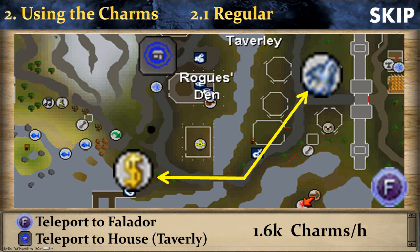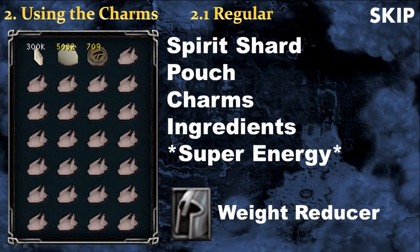For the regular method, you will train at the Taverley obelisk and the fastest way to get there is to teleport to Falador or to your house. It's by far the easiest method — you simply run from the bank to the obelisk and back. You can expect to make up to 1.6k pouches per hour. You will need the return pouch, your charm, the ingredient, and the secondary depending on the pouch you make. For this specific method you will also need super energy potions and weight-reducing gear such as the Spotted Cape or the Agile top and bottom. I do not recommend bringing a Beast of Burden because below level 57 they cannot hold many items, and most importantly you cannot directly withdraw items from your Beast of Burden when your inventory is full — you would have to drop things on the floor and pick them back up, which is a big waste of time.